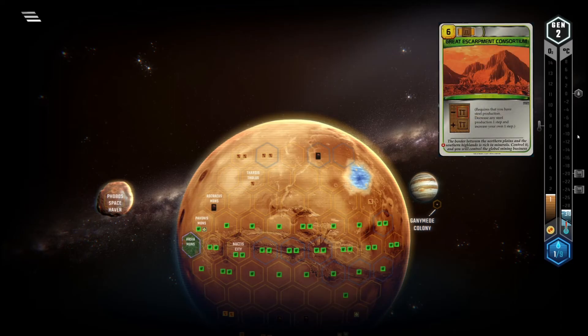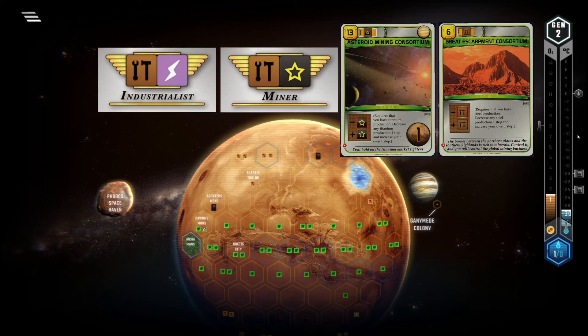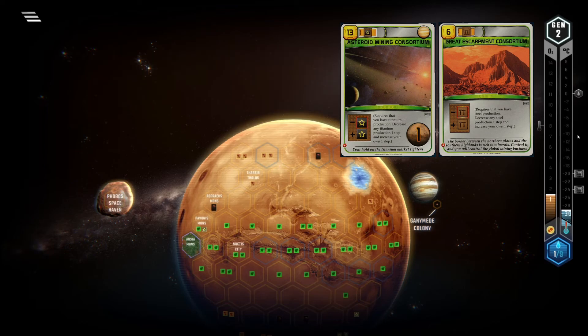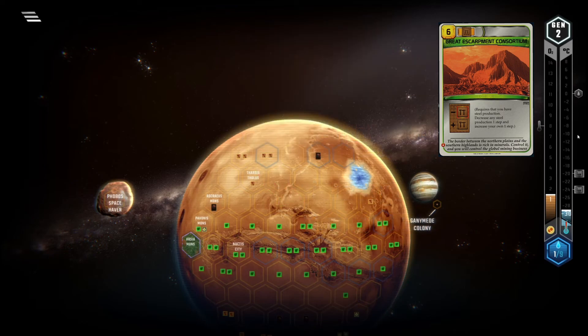Great Escarpment Consortium isn't nearly as devastating as AMC. Your opponent will only lose a steel prod, which is of less value generally and tends to fall off in usefulness in the late game anyways. And then this card doesn't come with any tag or points, so its usefulness is limited outside of literally annoying your opponent or winning Miner or Industrialist. AMC sometimes is even worth it to play in the last gen on yourself just to get the Jovian tag. It sounds like I'm only trash talking Great Escarpment Consortium, but it certainly has its uses and sometimes you just need to cut it in a draft to avoid getting hit by it in the early game. But it's never a card I'd spec on in the starting 10 even if I had steel prod. Low C tier overall.